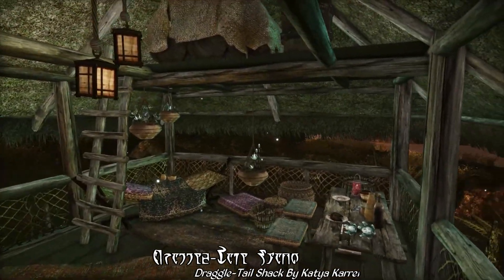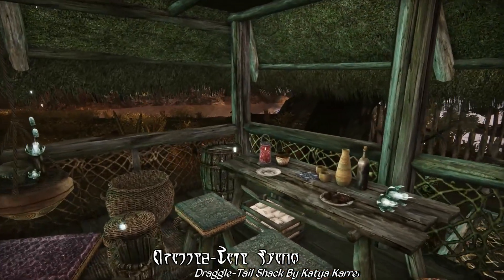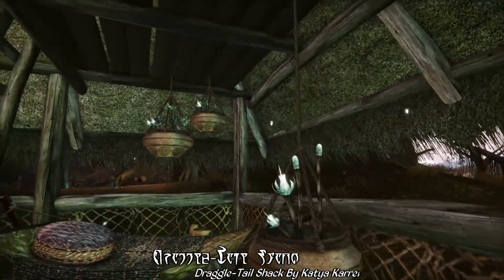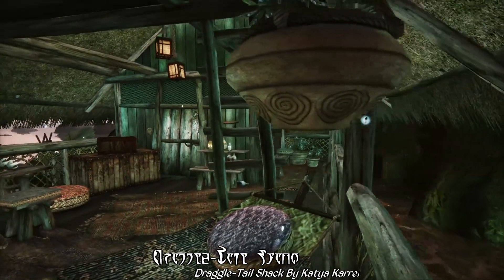Combined with Grazelands and swamp trees, and the atmospheric blue glow of the regional glowbugs, this is a truly magical location — the perfect swampy abode, ideal for a rustic hermit, a hedge wizard, a would-be fisherman, or perhaps an alchemist.